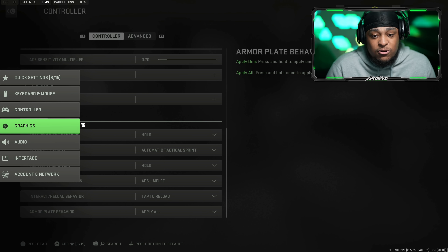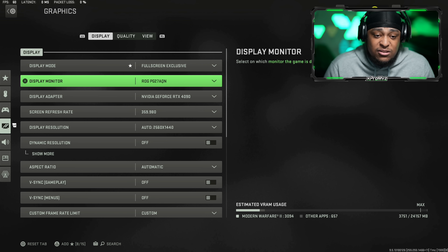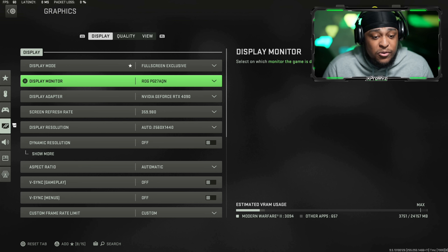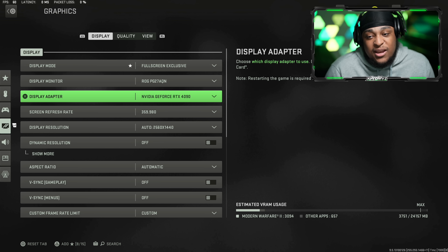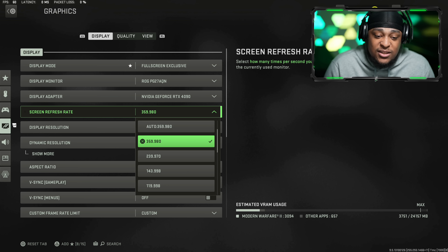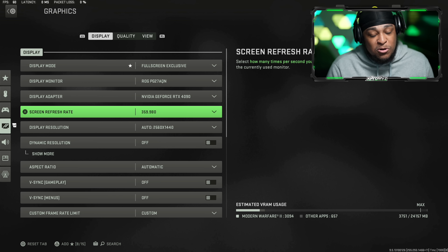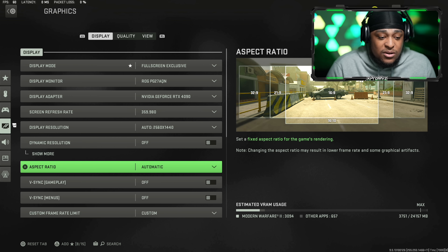Now going to graphics settings. For display mode I play on fullscreen exclusive. I have a dual PC setup — this monitor costs a thousand dollars, it's a 1440p 360Hz monitor. You can look up the name right on the monitor. I bought it from Newegg. For my display adapter, my GPU, I have a 4090 — an ASUS ROG Strix 4090, the best one you can get. Screen refresh rate is 360. I don't get 360Hz in-game because I need better RAM — the RAM I wanted was out of stock when they built my PC, but they're sending new RAM and I'll be getting around 450 frames. Display resolution is 1440p, dynamic resolution is off.